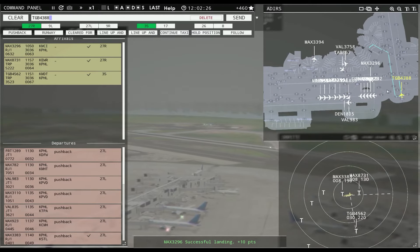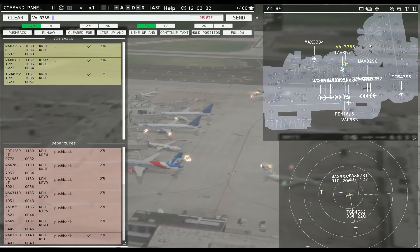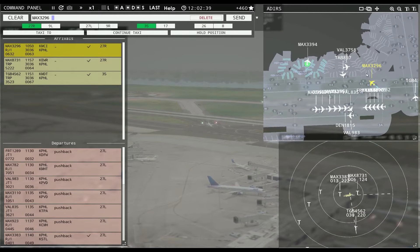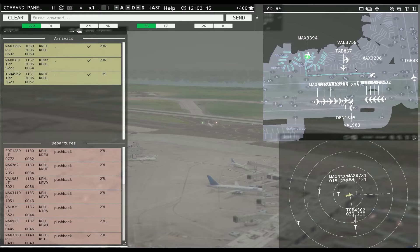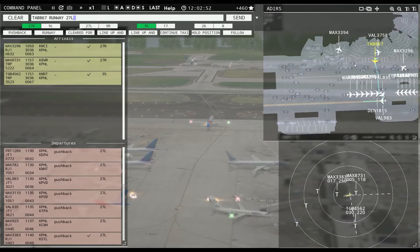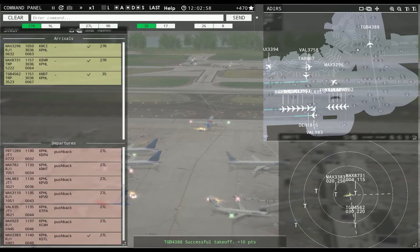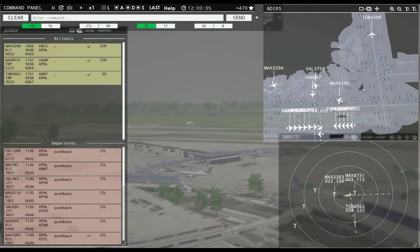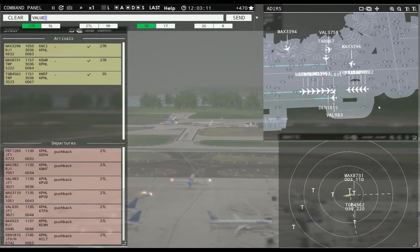Leslie 332, continue taxi. Leslie 332, taxi to apron via November Kilo Tango. Man, that is stupid. There is no reason that guy could not have continued to drive past this plane. Value 3758, pushback approved, expect runway 27L. Magic 3394, pushback approved, expect runway 27L. Globe 4388, runway 35, cleared for takeoff. Magic 329 or 6, taxi to apron via Kilo Tango.